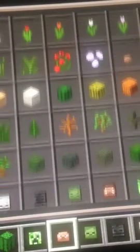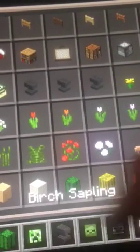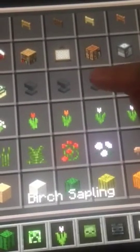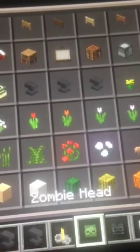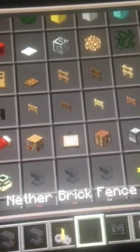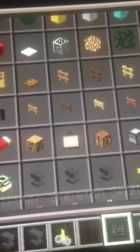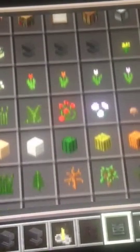A little further up in the bookshelf area we have the one and only anvils — we have some anvils, a brewing stand, nether brick fences (I didn't know about those), and that is it for the bookshelf area.